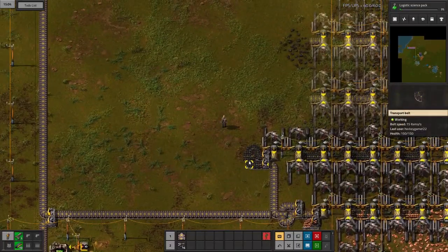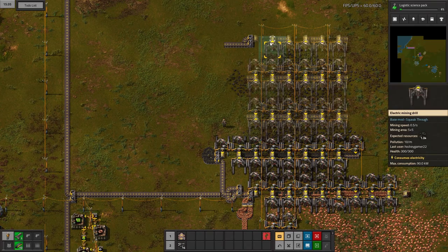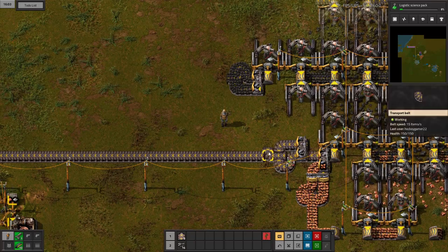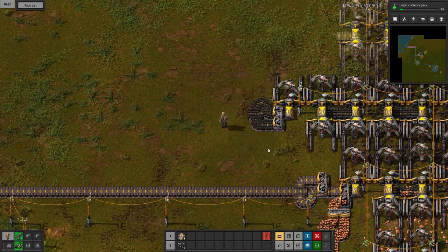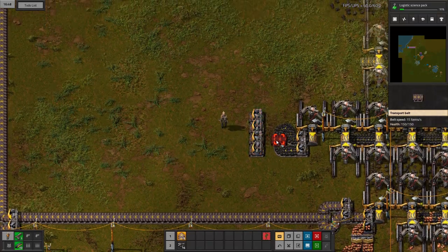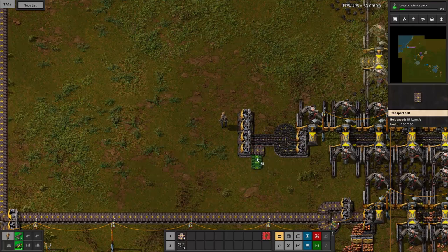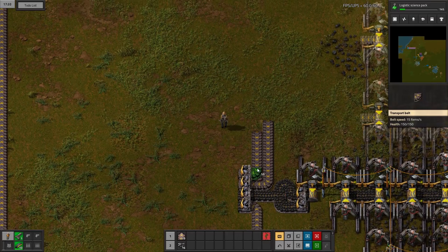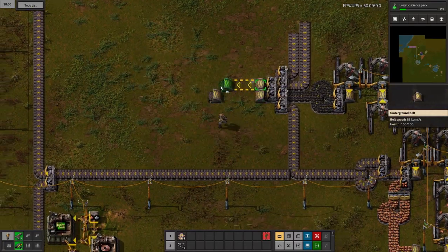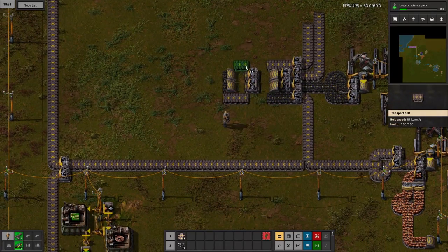This is a balancer for four lanes and it might look a little complicated now, but after you build a few it's fairly easy to remember how they work. You can just follow along how I'm doing it right now. We ran out of splitters, so let's make five more.